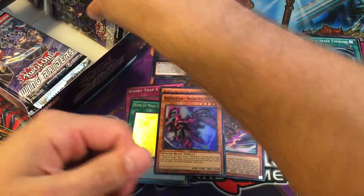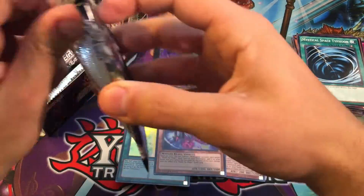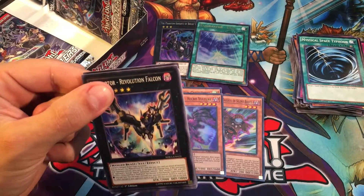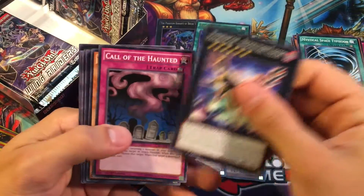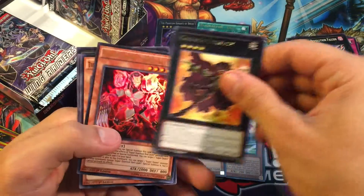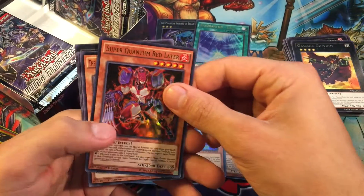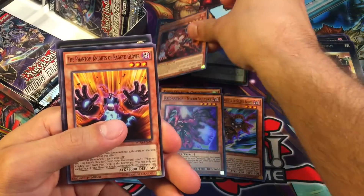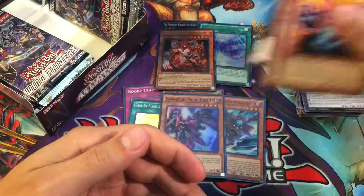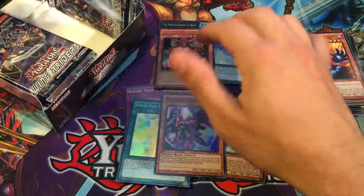Raid Raptors is something else I'd love to build. Between this set and Shining Victories, so many Raid Raptor cards — just out of those two sets you can build so much. Gaga Cowboy and then Super Quantum Red Layer — Ultra Rare! Oh, beautiful, that is so cool!